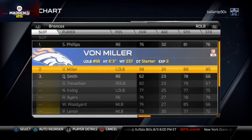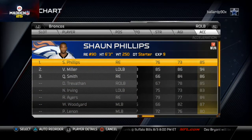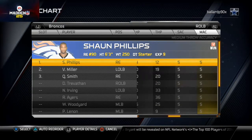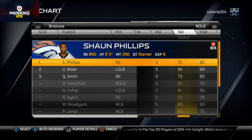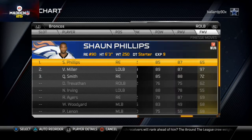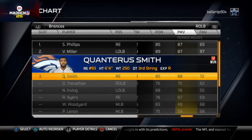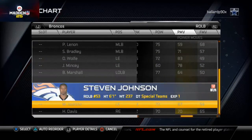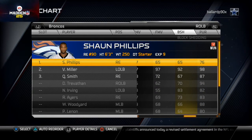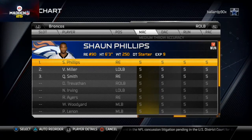Sean Phillips doesn't have great speed, strength, or acceleration. He has 85 hit power and 87 power moves — same as Robert Ayers — and Quantarius Smith actually has higher power moves. The thing I hate is his 65 block shedding; he's going to get torn up over there. But on the left side it's a stronger side of the defense, harder to run at, so I can live with it.